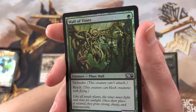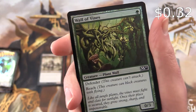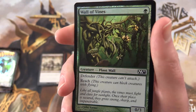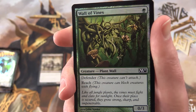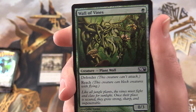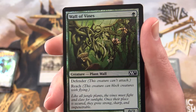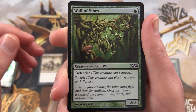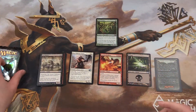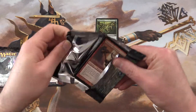And what is this? We get a foil Wall of Vines - plant wall. Has defender, creature can't attack, and reach. Can't block creatures with flying. Like all jungle plants, the vines must fight and claw for sunlight. Once their place is secured, they grow strong, sharp and impenetrable. This one only costs 1 forest, so it's a 0/3. Get a bunch of those out and your opponent will say, oh no, some plants - how am I going to get through that? Leave a note in the comments if I'm horribly mistaken, and those are actually very good.